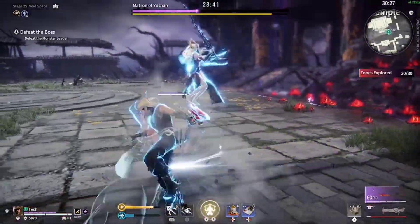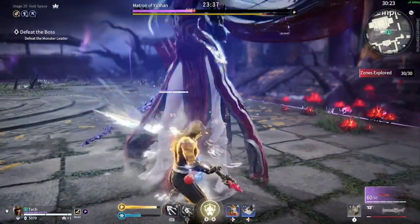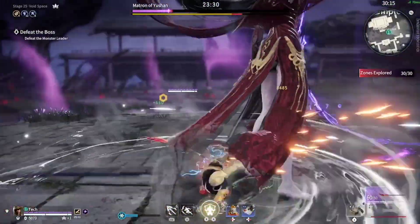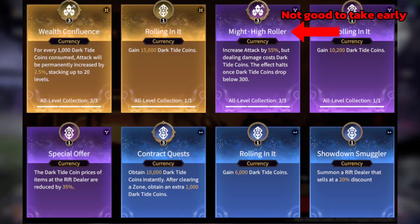But if you have anima rings that don't really benefit you that much, then you have to skip them and turn them into money so that you can reroll them in a rift dealer. Anima rings that decrease rift dealer prices are also good, but it's situational — though normally it is a good option to take.